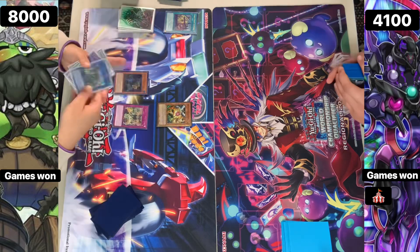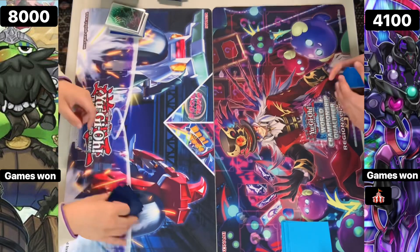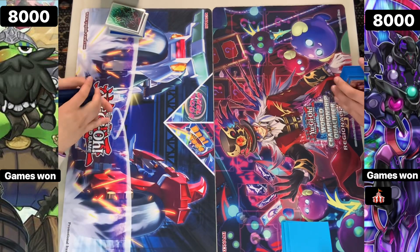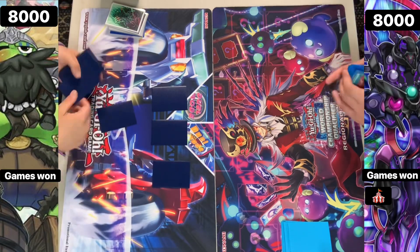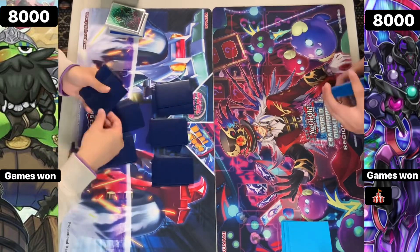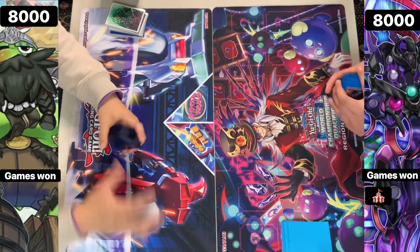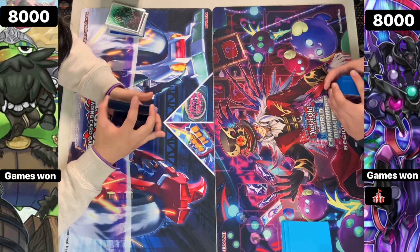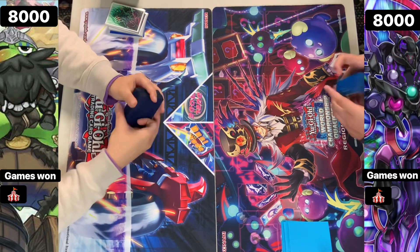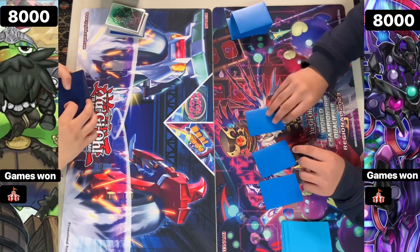Moving on to Game 3 - Droll will be a problem. Obviously the Ignister player will be going first, setting up potentially their full combo. But Droll is quite problematic. I don't even know if there are many outs to stop an untargetable, un-negatable monster. You want to prevent it rather than stop it afterward. Herald of the Abyss is fine, Thrust is fine, but a lot of players are now hopping off Herald of the Abyss because Purrely has kind of fallen off. If you activate Herald, you can send and then chain cards - hitting like a Fiend Dark is not even that bad.